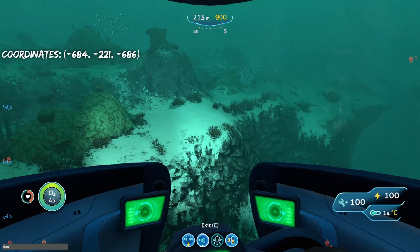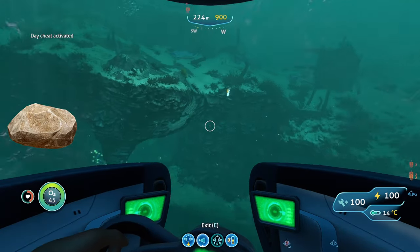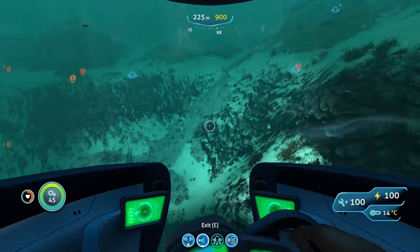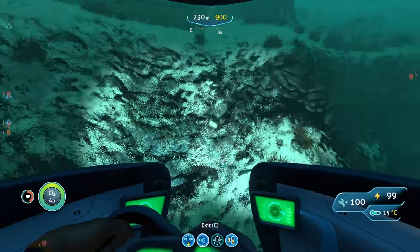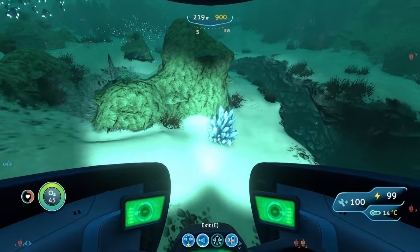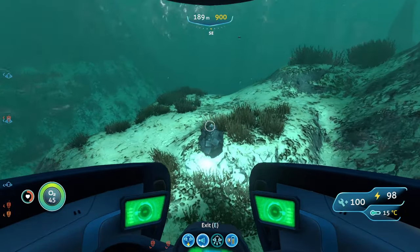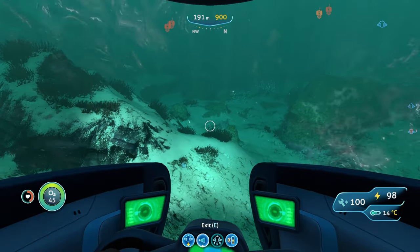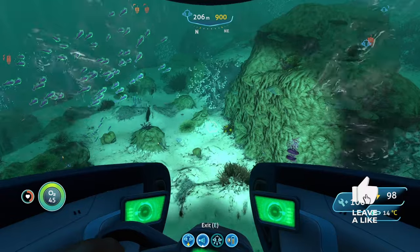We are now in the Sparse Reef. In terms of outcrops, you can find limestone outcrops — giving copper or titanium — and shale outcrops — giving diamonds, lithium, or gold. There are three different types of deposits: quartz deposits, lithium deposits, and lead deposits.